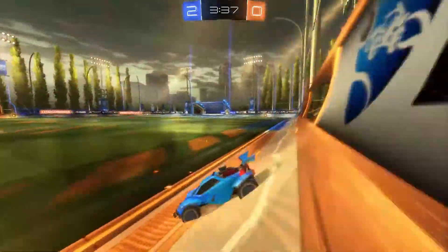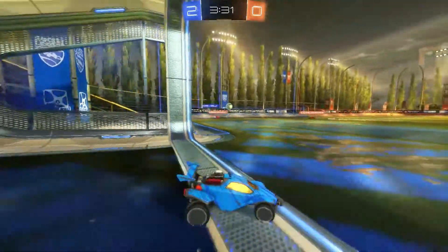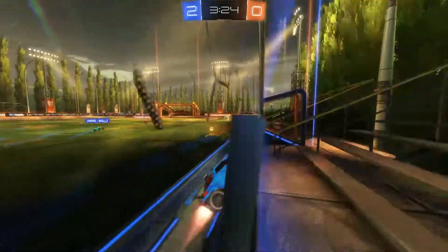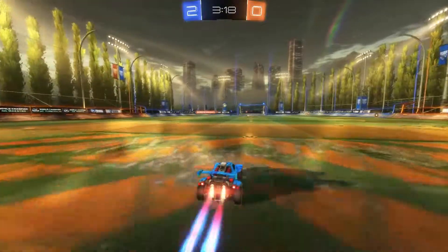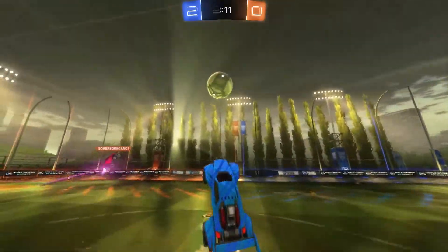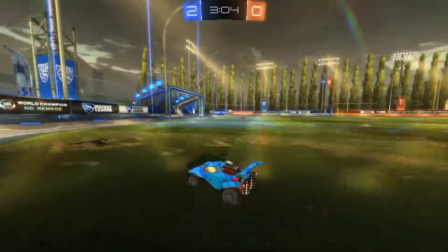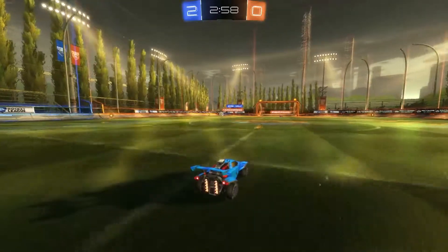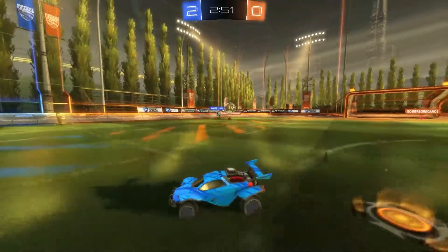Looking at this gameplay, I believe our opponents are in the lower diamond level. Getting those passes down is really important for getting up to the higher levels — you want to be able to hit your shots consistently. A lot of people in the diamond level make little mistakes that cost them games, and that's the difference between higher and lower diamond. Positioning is always really important too, but you get the hang of that by watching gameplays and just playing the game — it's not something that can be taught very easily.